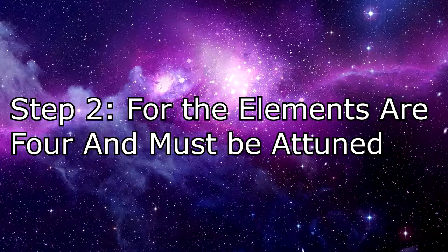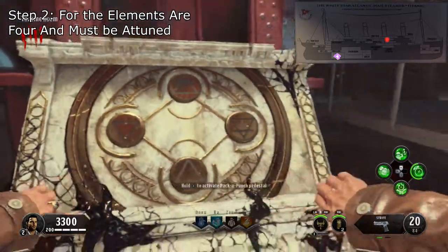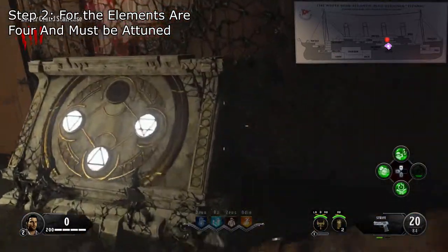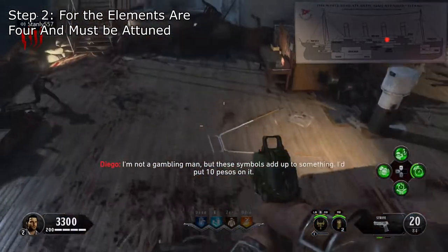Step 2. For the elements are four and must be attuned. To open up the Pack-a-Punch, you need to interact with four pedestals around the map: one in the back of the Boiler Room, one in the back of the Cargo Hold, one at the bottom of the Grand Staircase, and the final one on the poop deck. Once all four have been interacted with, the Pack-a-Punch will spawn in the last pedestal that has been activated.